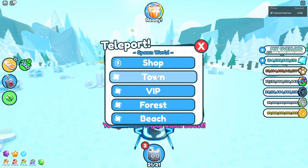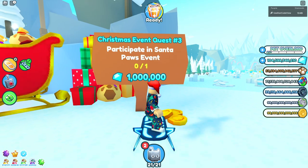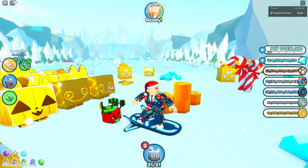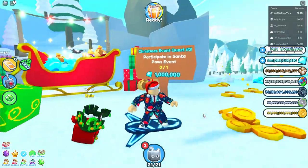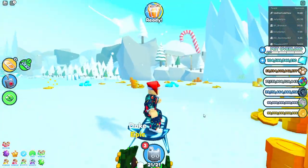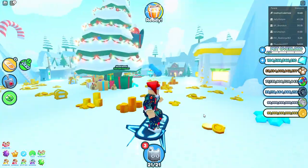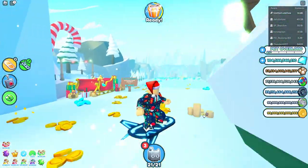Quest number three is to participate in Santa Paul's event. That's interesting - I think it happens every four hours or something. I'm back in my main VIP. This one is kind of just luck or patience - you've pretty much just got to wait for the Santa Paul's event.